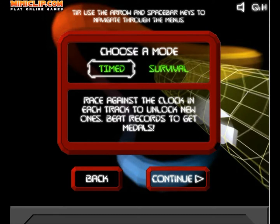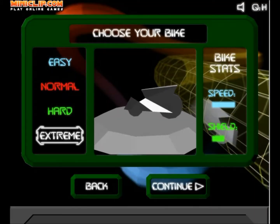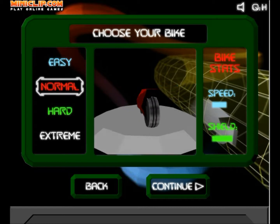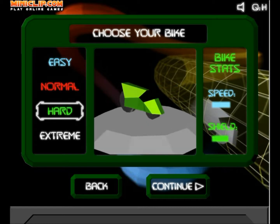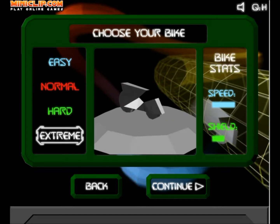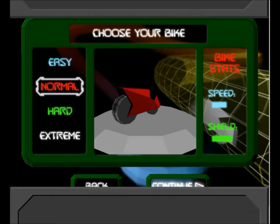There are two modes: timed and survival. Today I'm going to do timed, I'm going to do medals. I'm going to choose normal mode — easy mode has very low speed, but it's really good for those who are just starting. Normal is pretty good, hard is for those who want a challenge, and extreme is just if you want to get platinum medals every single time. I'll explain that later. So I'm going to choose normal for now, continue.